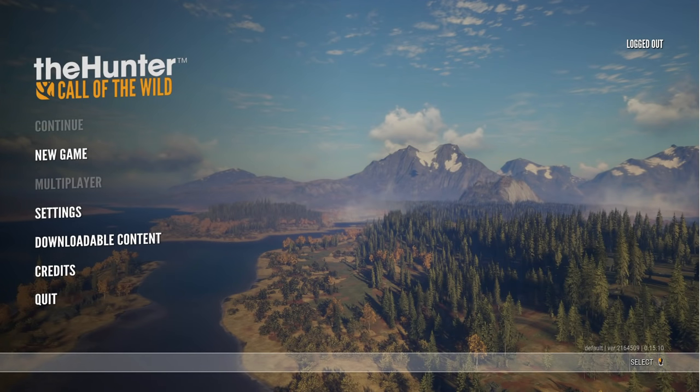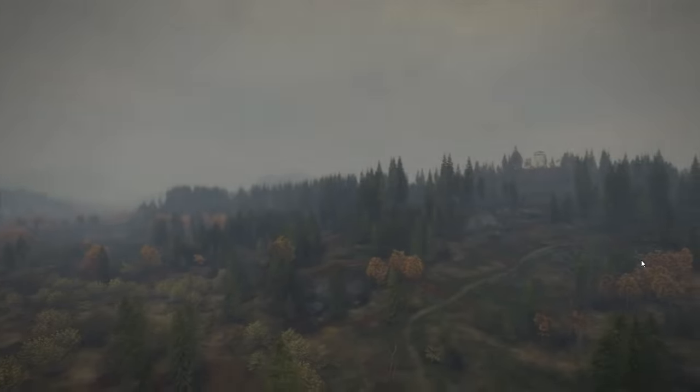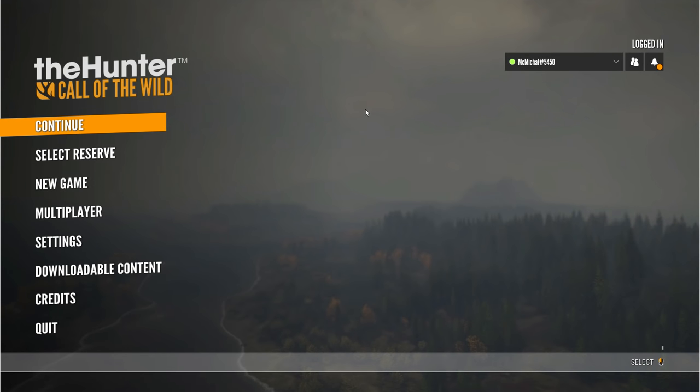Welcome to the Hunter: Call of the Wild multiplayer tutorial on Epic Games Store. Since we get it for free, we are testing out if it's working, if the multiplayer is working, and how to get to do multiplayer. Because when you first start the game, there is no multiplayer — it is there, but you cannot click on it. What you need to do is start the single-player game. It doesn't matter what you do, you can be there for a few seconds. Just wait for the narrator to stop speaking, then come back to the main menu, and multiplayer will be available.